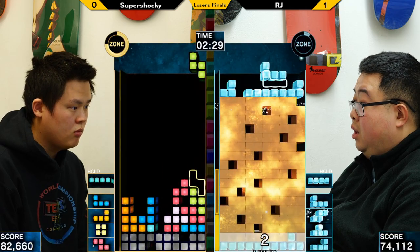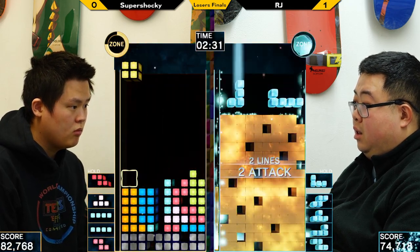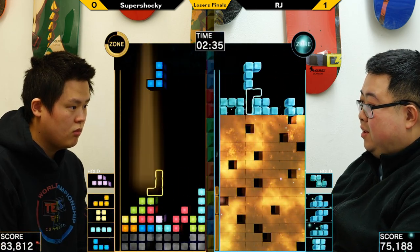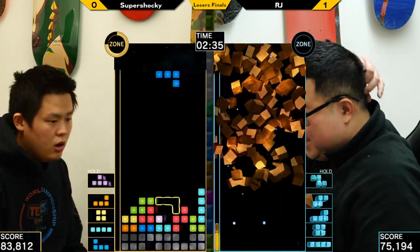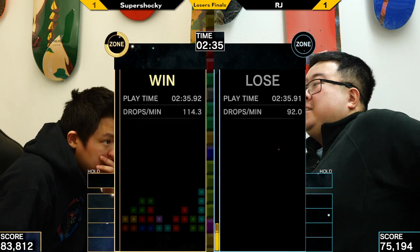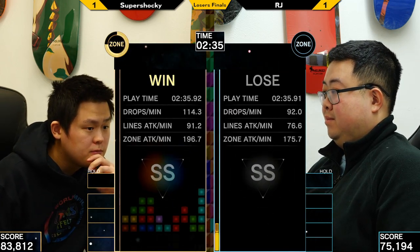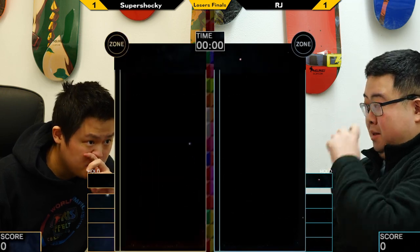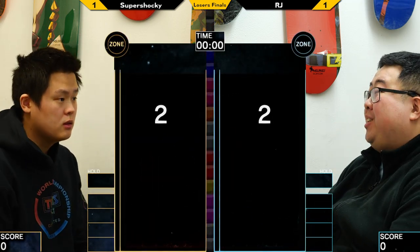Alright, RJ's got a quarter zone — off to use it now. Ooh, there's two lines. Very unfortunate. It's over. Shockey had a couple of misdrops there and almost let RJ get out of that when he had the opportunity to close in, but Shockey was able to find the kill there.